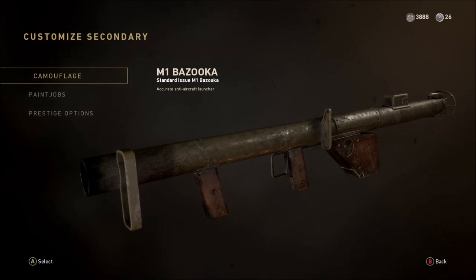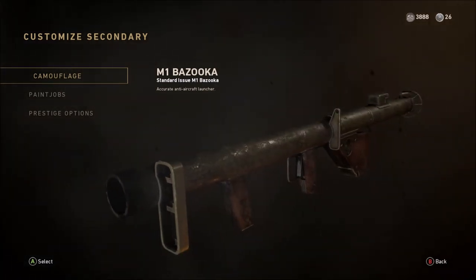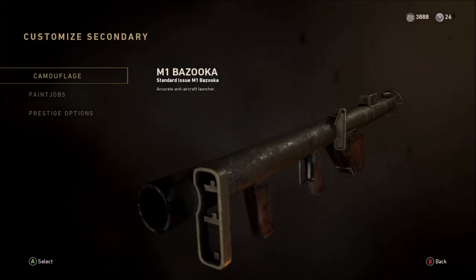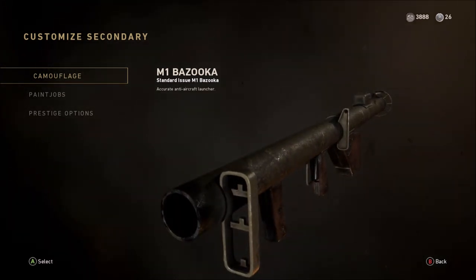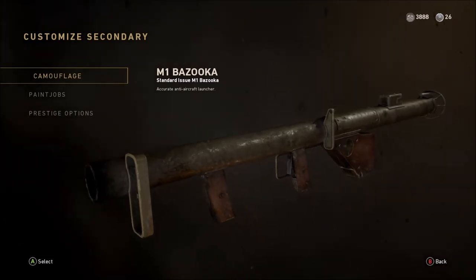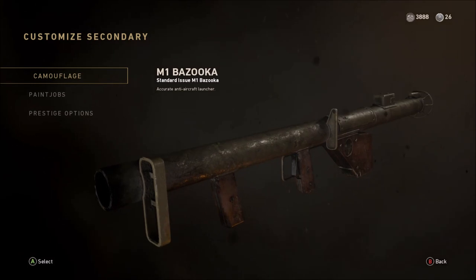What's going on everyone, thank you all so much for joining me in this next World War 2 gold camo unlocking video. Today we're unlocking the gold camo for the M1 Bazooka. If this is a gold camo that you would love to unlock yourself, I'm going to try and help you as much as I possibly can to make this as easy as possible for you to get this to gold yourself.